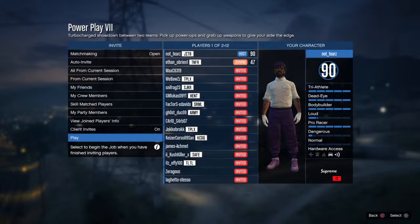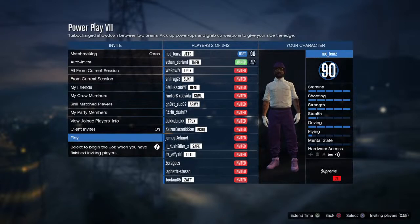If the job isn't already in your Bookmarked list, you're going to want to go onto your Social Club and click the link in the description.